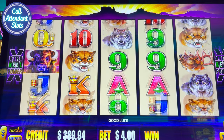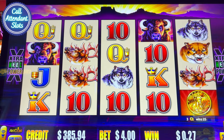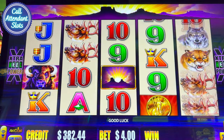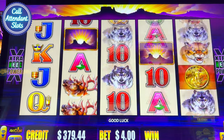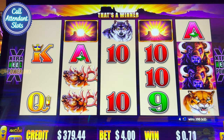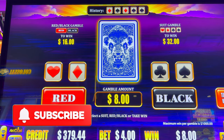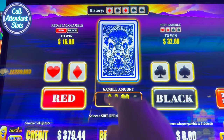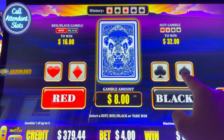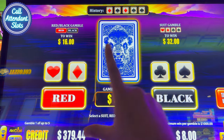Gamble your wins. So it's kind of the old school graphics. I know this is a new machine. All the same rules apply — you can double your money with a little extra gamble if you have it. Okay, so I'm going to try it. I'm going to gamble my win. Suit gamble to win 32. Red-black gamble to win 16. So let's do suit gamble. Which suit do you think is going to come up?